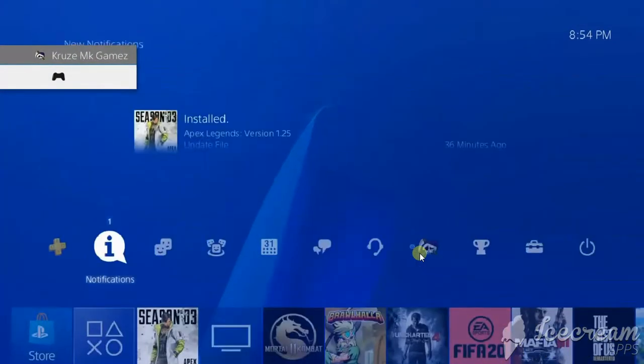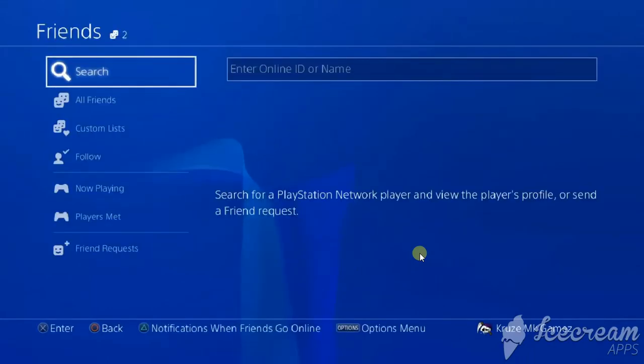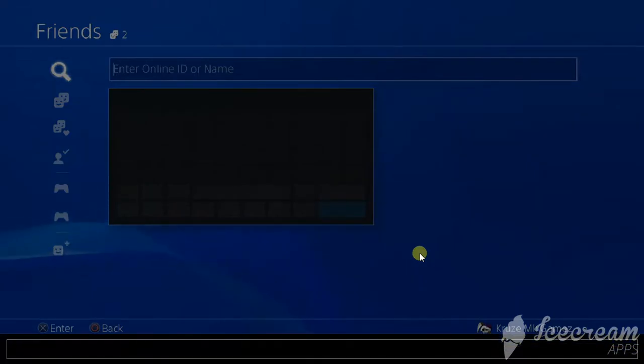To go to friends, once you go to friends you're gonna go to search, and you just want to put your friend's PS4 online ID name. Just enter that right there.